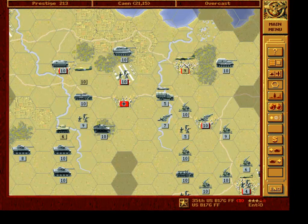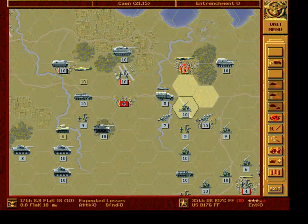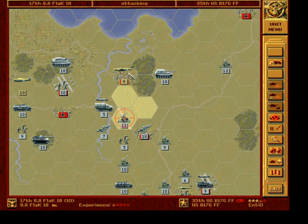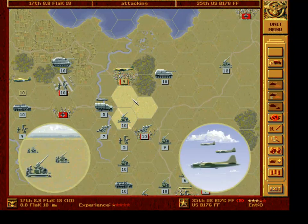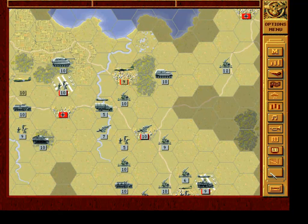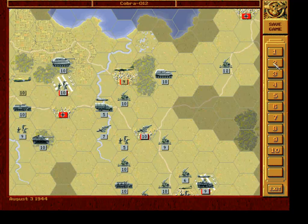Now we'll attack this level bomber and place our air defense nearby so it can with some luck do some damage. No result — thought so. We save — it's Cobra 014. Time for the first pause — be right back.